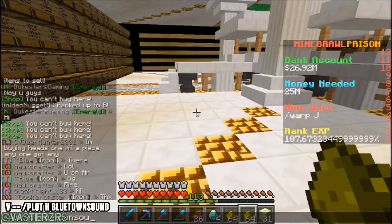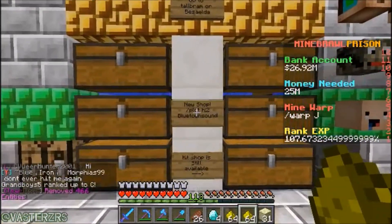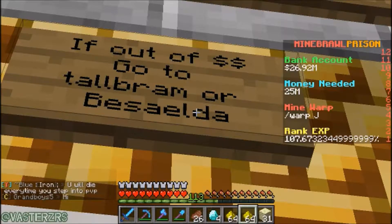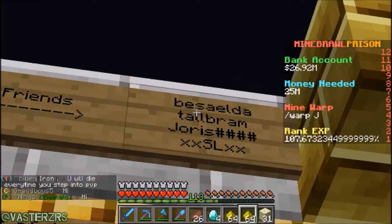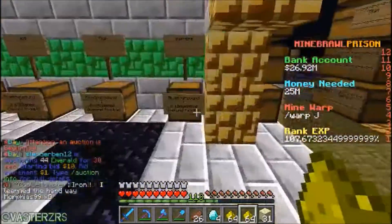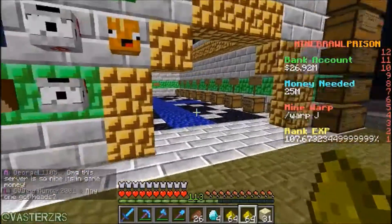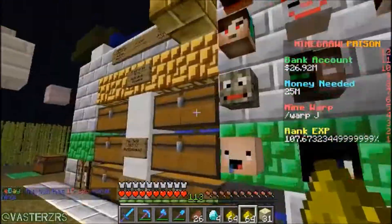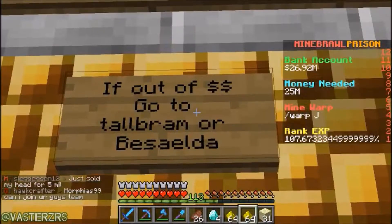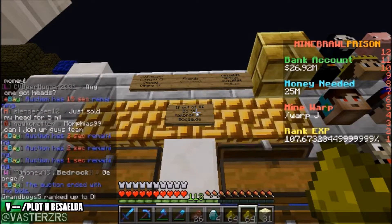Blue Town Sound — that's the one. Go to the plot again. Right here on the signs you can see that at the top it says 'if out of money go to' and then he names some people you can visit. What I recommend is — let's say Blue Town Sound doesn't have any supplies or he's out of money and can't buy from you — visit his friends listed on those signs. I'll show you guys one that's really, really nice and OP that I've been using as well.